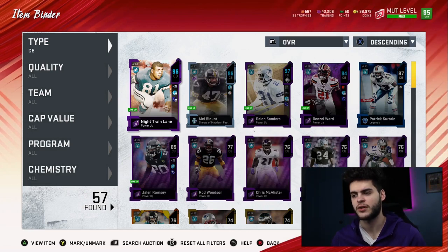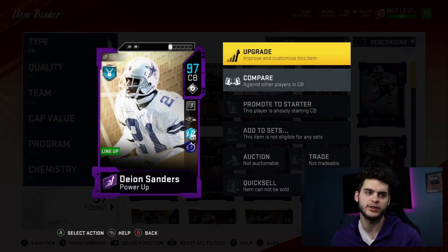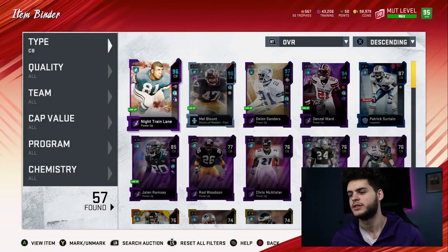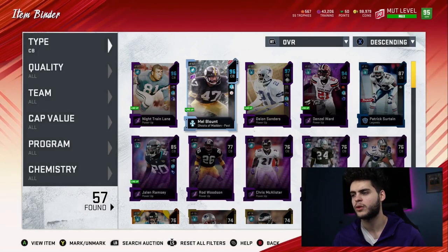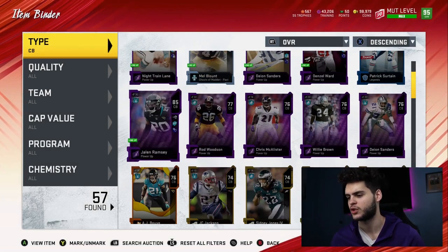My cornerbacks are solid now — I've got Night Train Lane, Mel Blunt, Deion Sanders, and Denzel Ward. The move is to get the new ultimate legend Deion Sanders when it comes out — call it a game, he'll have 99 everything. Then upgrade Night Train Lane to his max card if I can afford it. For my third cornerback I'll probably get Champ Bailey or just rock Mel Blunt for now.